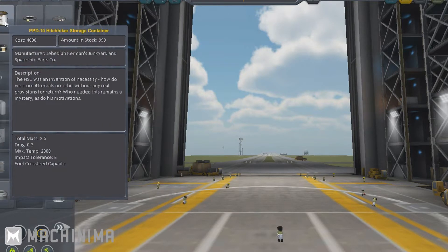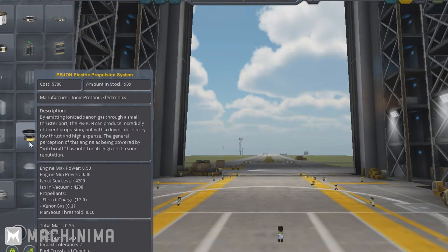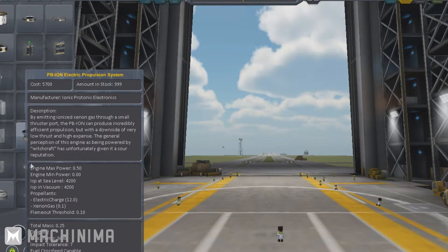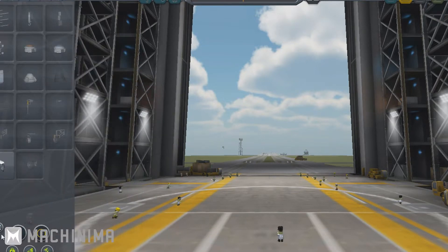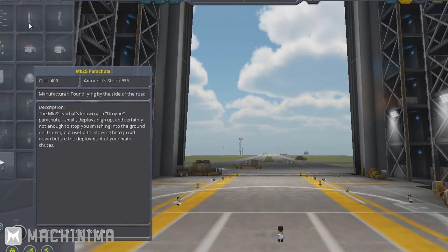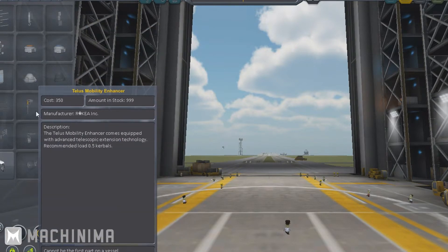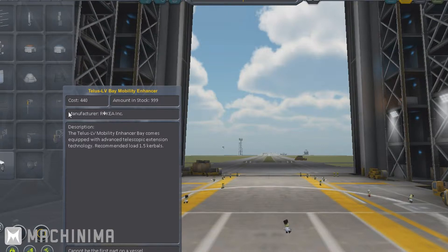In Utility you have things like the Hitchhiker module, battery packs, electricity generation, ion engines — which are used in space because they have very low energy output — docking ports, landing legs, parachutes, lights, ladders, and wheels for landing craft and landers.